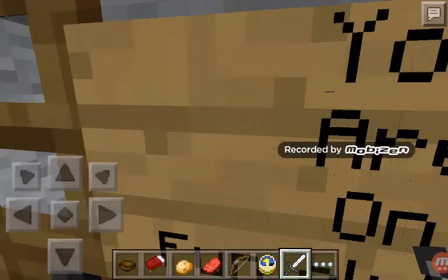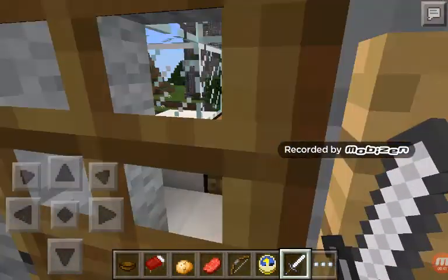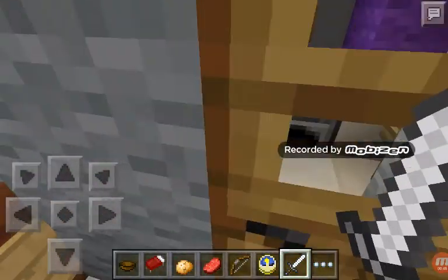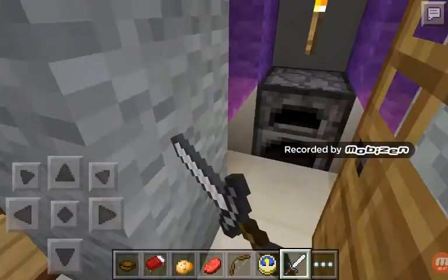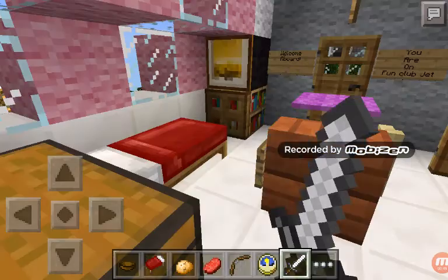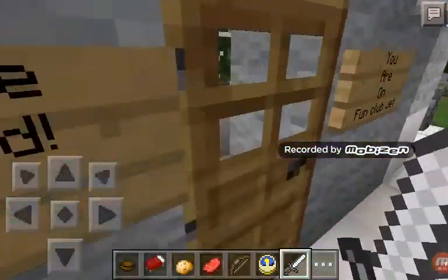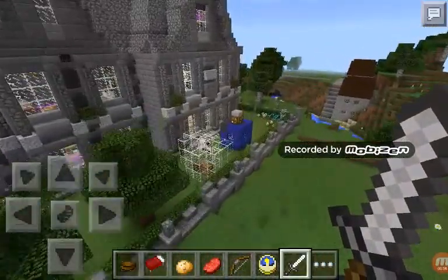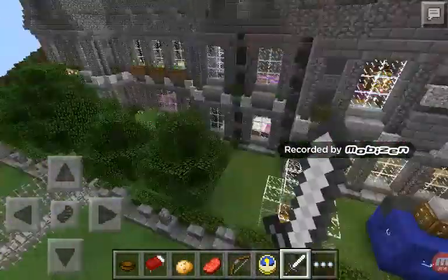I'm aboard a fun club jet. There's a pilot and the cockpit. Here's the kitchen. We won't go into these houses today, and there's a swimming pool I added.